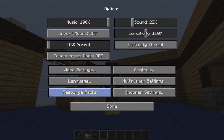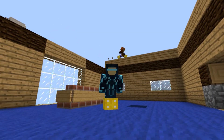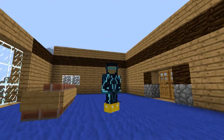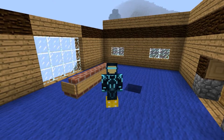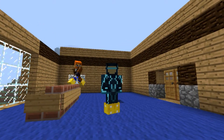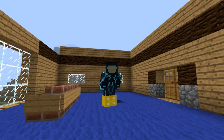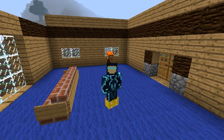And in the options bar — this is where you find your resource packs right here — and then you can change them to whatever. Alright Ryan, play your song.